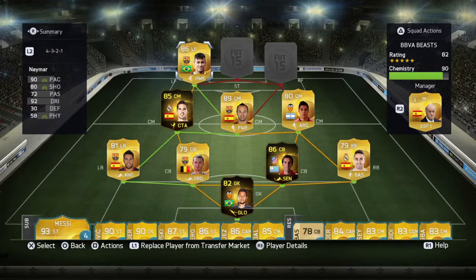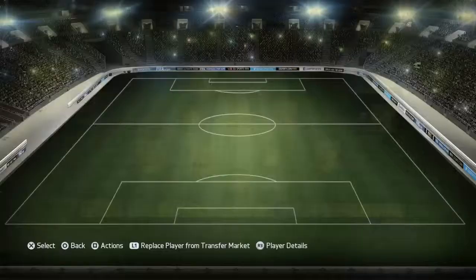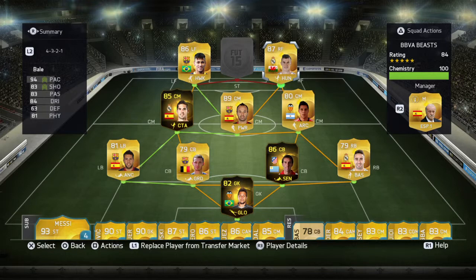My left forward is Neymar. Pretty much nothing can be said about him — he's a crazy player to play with. A little bit expensive but amazing. 5-star weak foot, 5-star skills, and 21 goals in 31 games. My right forward is Gareth Bale — an ex-first-team player now at Real Madrid. His left foot is deadly and he's got electric pace.